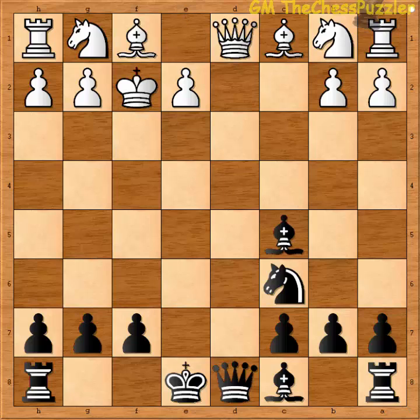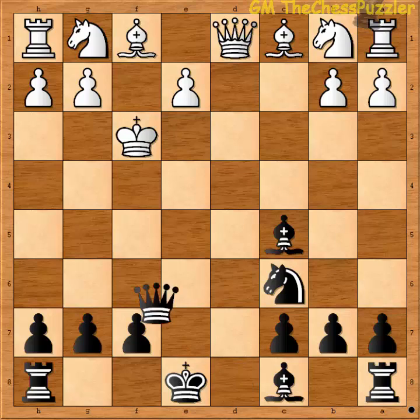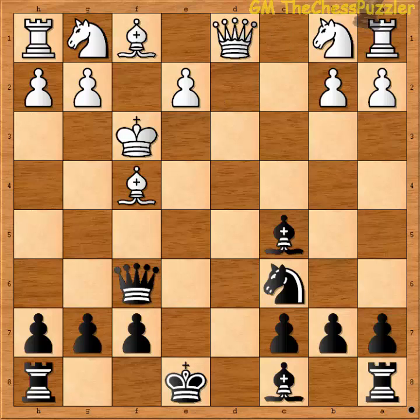How will white fare if he decides to take a walk and move to f3? After the queen threatens with a check on f6, white can only delay the mate by blocking the check with his bishop. Having no better move after the bishop has blocked f4 and the check from black.